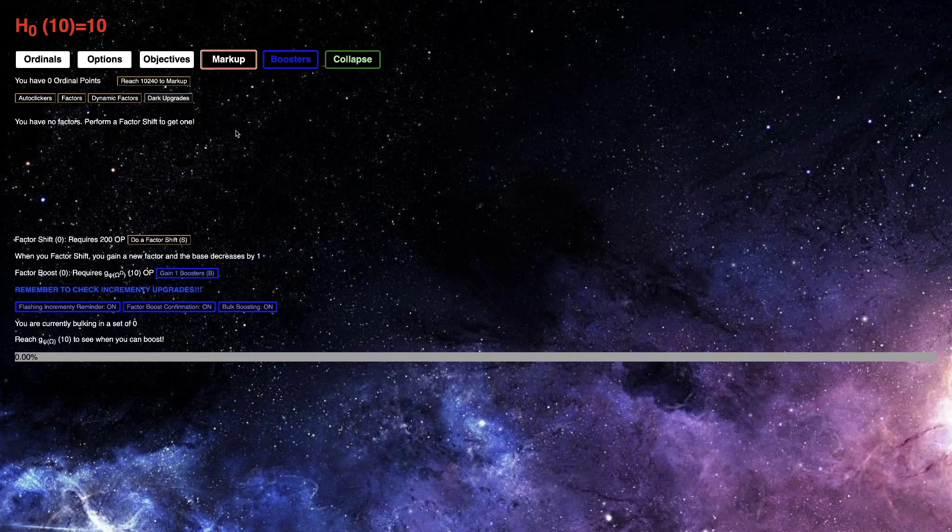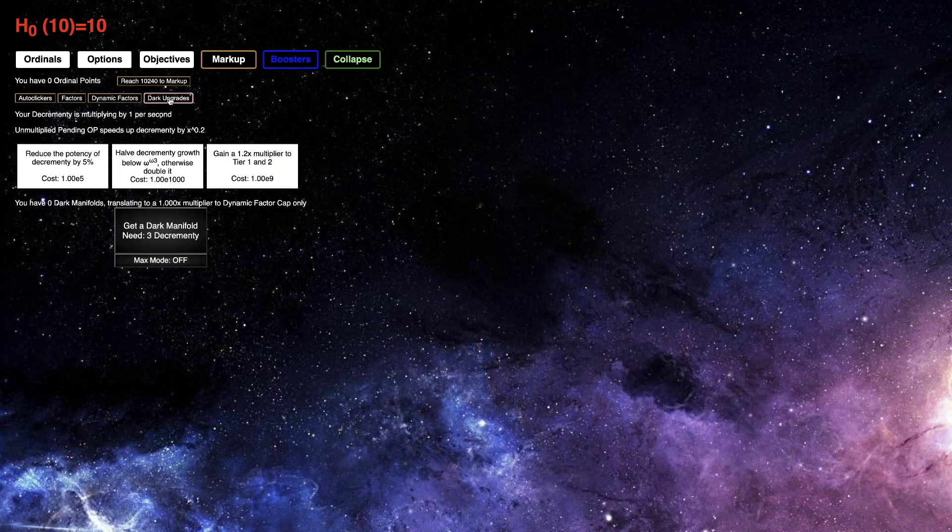And now I have to actually check it. Let's see what this even is. Your decrementy is multiplying by one per second — I have no decrementy, unmultiplied. Pending ordinal points speeds up decrementy by x to the 0.2, or slows down decrementy. And then Dark Manifolds — is this like Manifolds, except... hmm, this is interesting. This is E1000. How am I supposed to get any of this?